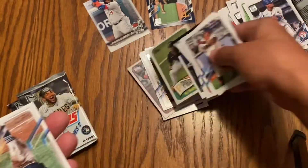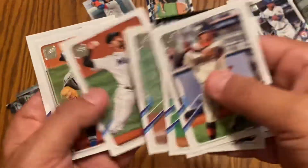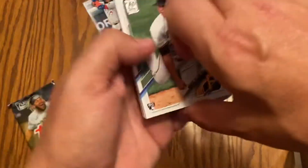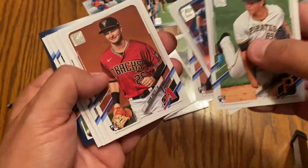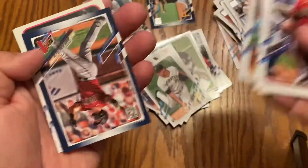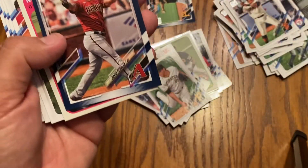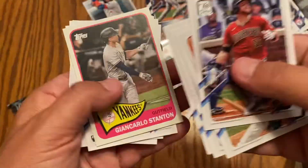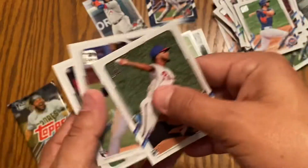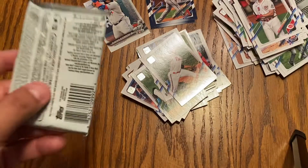Jose Abreu. Brian Hayes — nice. Two packs to go and then we have our patch pack. Good rookie box here. Our blue card is Peralta. More rookies.